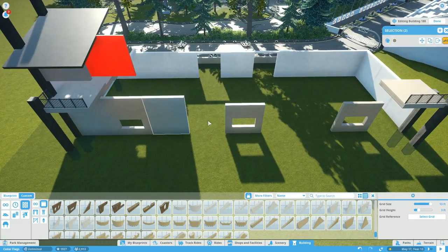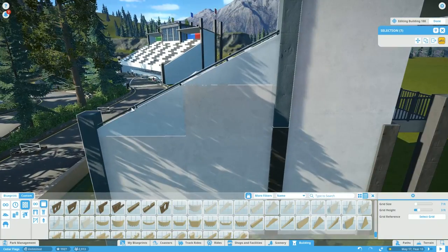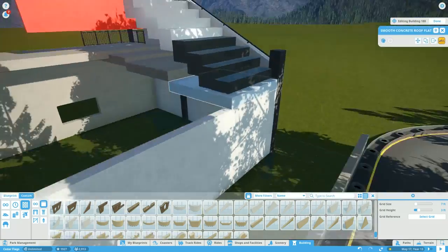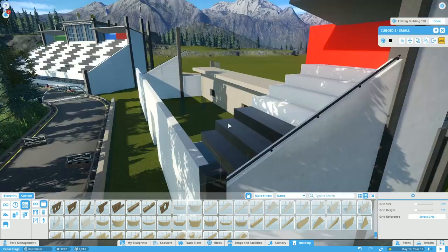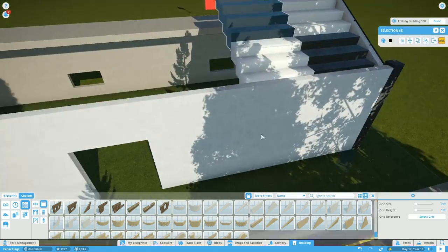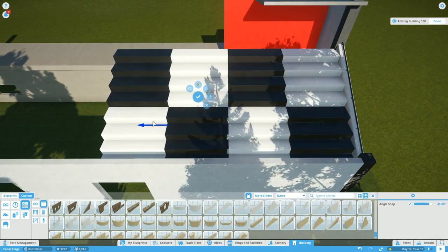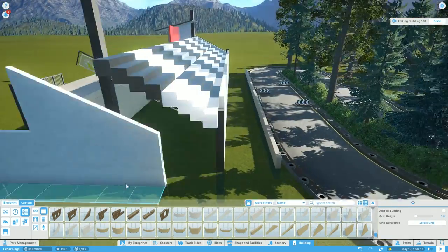You caught me at the very early part of this timelapse copying the side of the first grandstand we did, separating it from the building, and bringing it over to its new location. We downscaled it just a little bit because I didn't want the second grandstand to be as large as the first one. It's more of a side grandstand — not like the main race area near the start/finish line, which typically has the biggest grandstand.